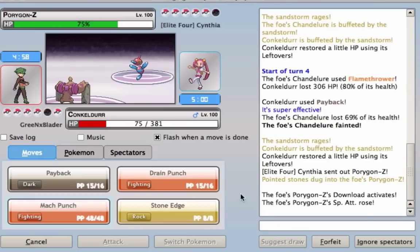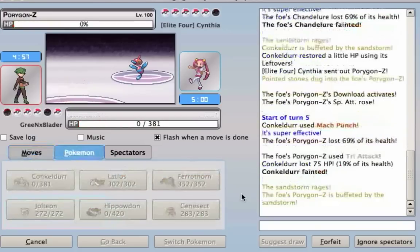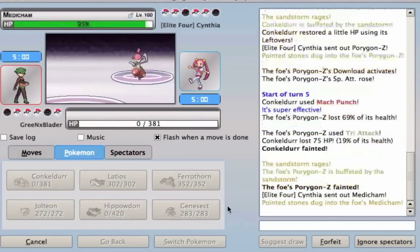The opponent goes for the Porygon-Z, and on the Fighting-type, Fighting-type moves are super effective times two. I go for the Mach Punch, but unfortunately I don't KO it. Lucky for me, Sandstorm is up and just finishes the Porygon-Z.